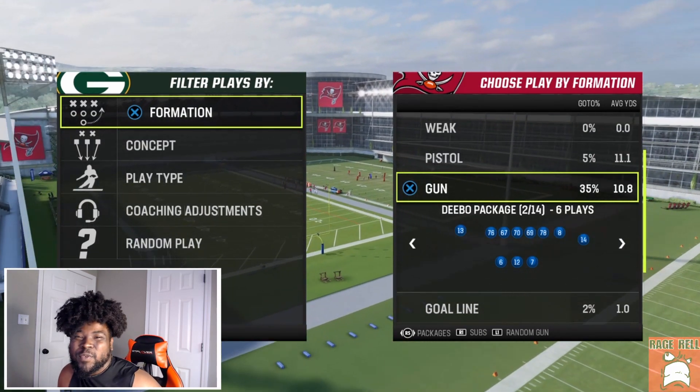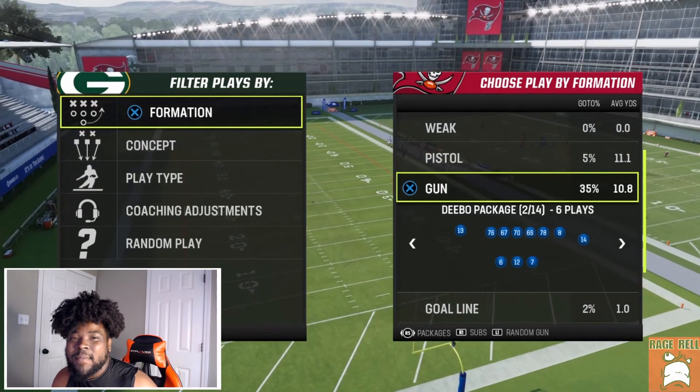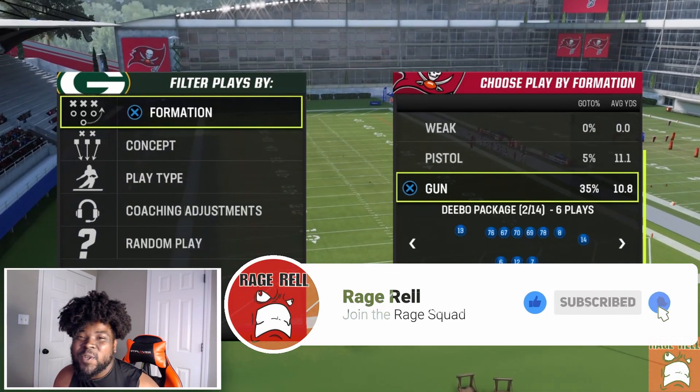What's good YouTube? It's Rage Rail. Today's video I want to show you guys is the Debo Package Mini Scheme in Madden 23. If you enjoyed this video, go ahead and drop a like right now, go and sub, and turn those post notifications on.